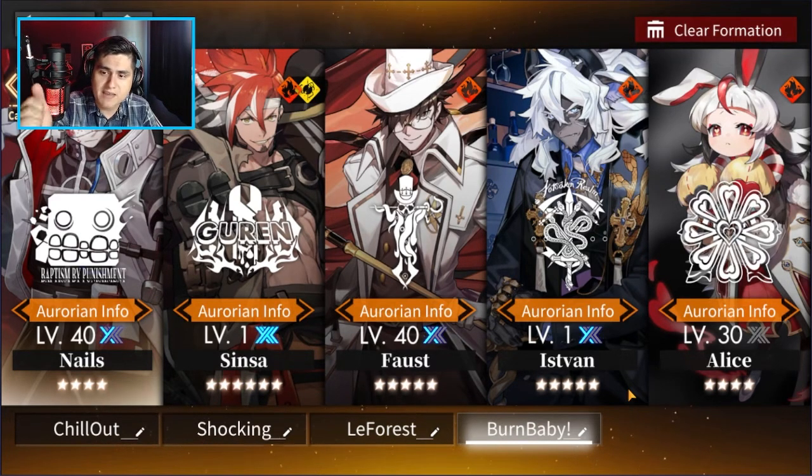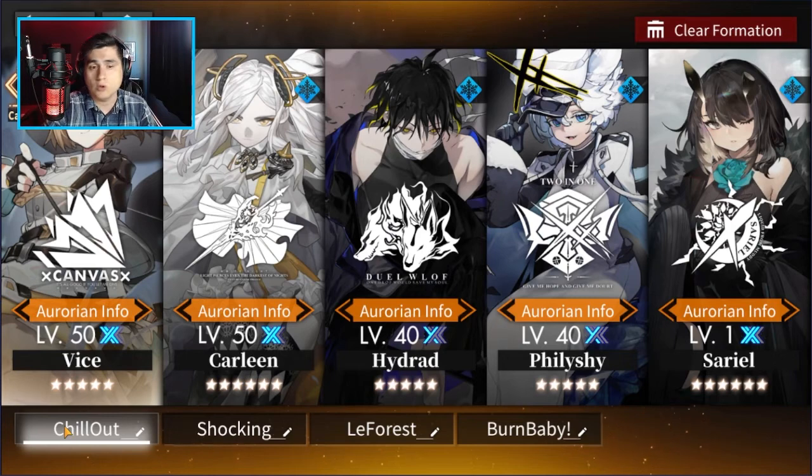I have Falsfund and I have Alice — Alice is my primary healer. Fire is not my strongest team; my focus has been my frost team. I did start off when I first played the game re-rolling for the frost team, so I got Carleen, Vice, Hydra, Phyllis, Shy, and Cereal.